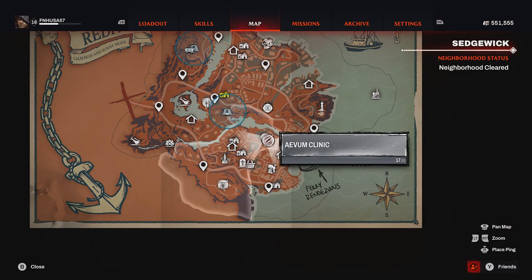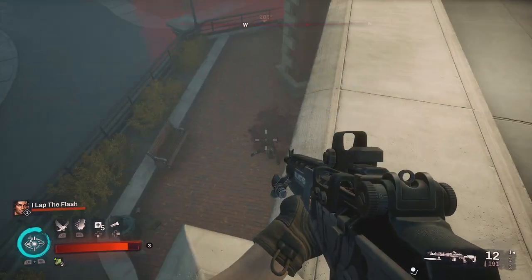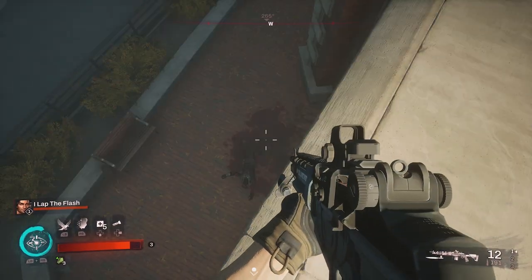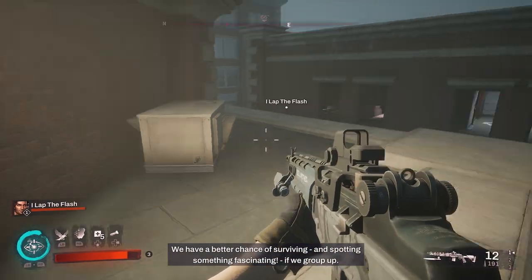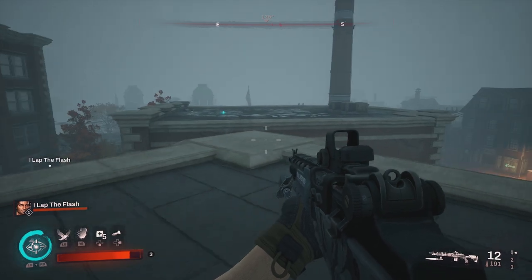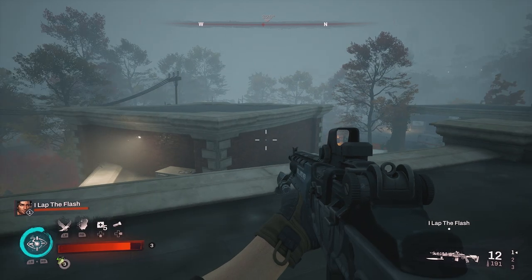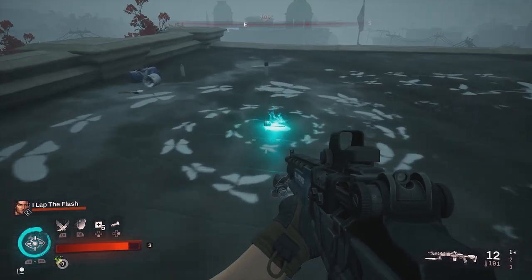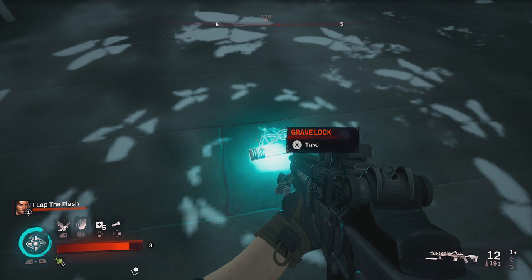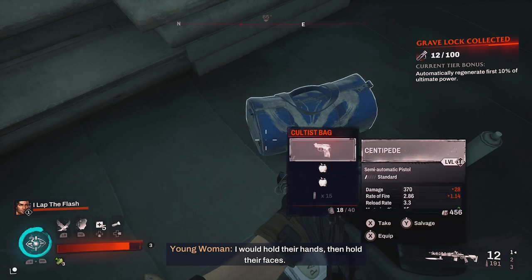Our next two grave locks are going to be located in the Avium Clinic. Come from the safe house, look for this main clinic building, come around behind it, and you'll notice a ladder right next to a dead body. Climb the ladder, jump up onto the main roof of the building, get a running start, sprint, and at the very edge of the roof jump across to the next roof, where you will find your grave lock inside of some white painted designs.